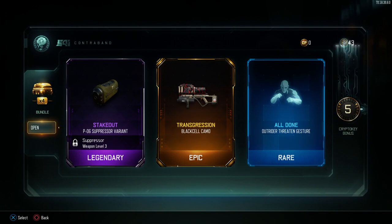Transgression for Black Cell, a six suppressor, Outrider taunt.